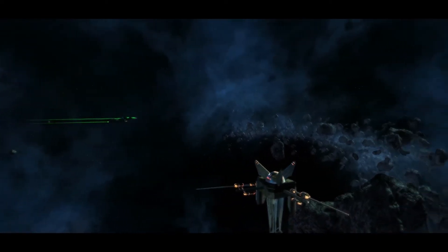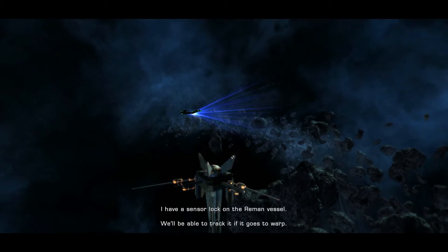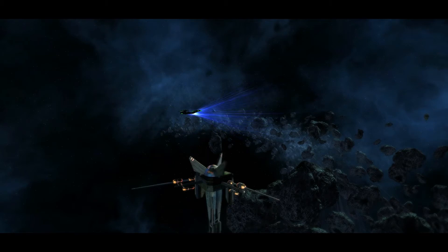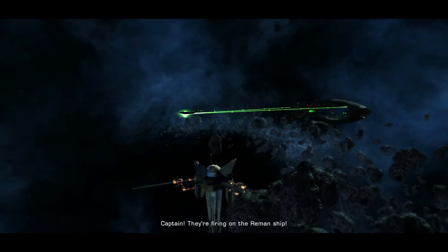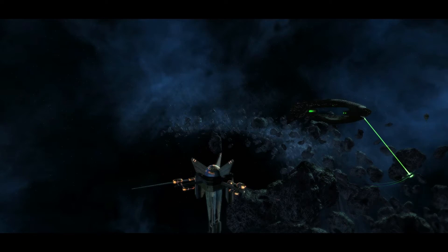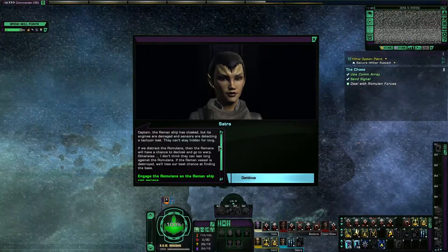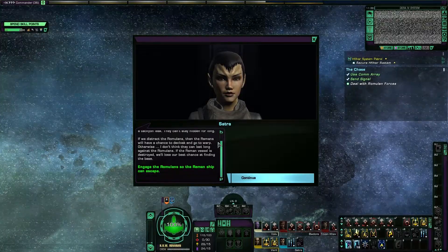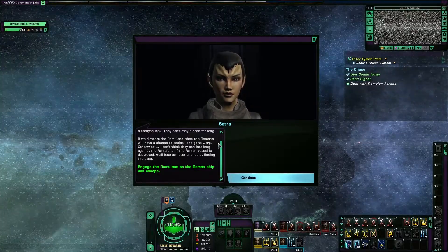We back into this micro nebula so they won't be able to see us when they come and inspect the little alteration we've just made. We send the signal. The Reemas ship is cloaked, but it's damaged, and we've got an Attachyon leak so we can find them. We need to distract the Romulans so that the Reemas can get away, otherwise they'll be destroyed — and we need them to stay alive in order to find the base.